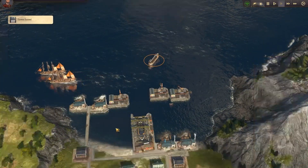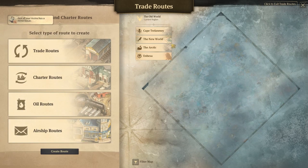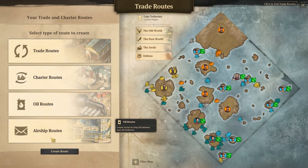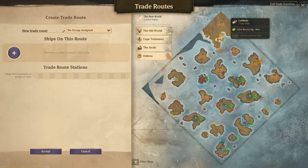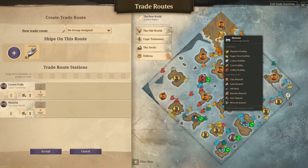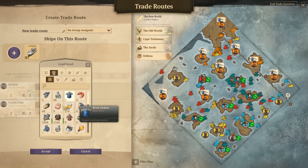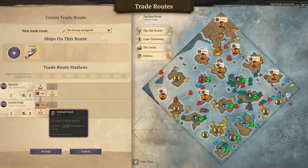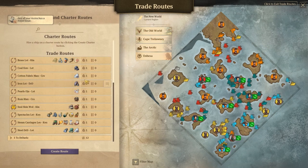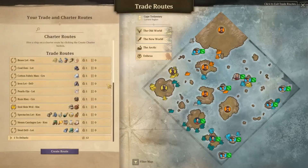Perfect. I actually just want to see — these are perfect. So we need a rum ship as well. Create a new route between the new world and the Cape of Trelawny. If we could grab the new world as well — if we could swap you two around — get you to pick up rum down here, drop off the rum. So you're the rum guy, you're the fabric guy, and we're going to need a coffee guy next, which should be the African Queen.